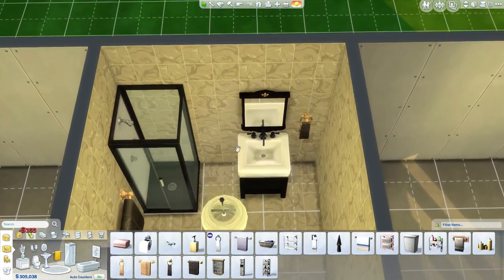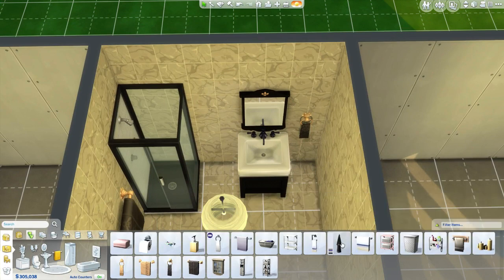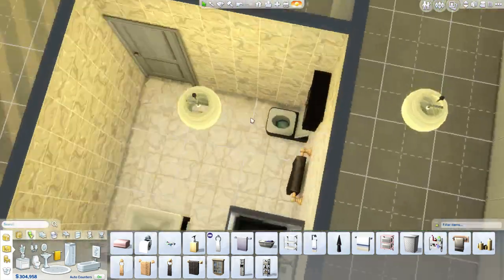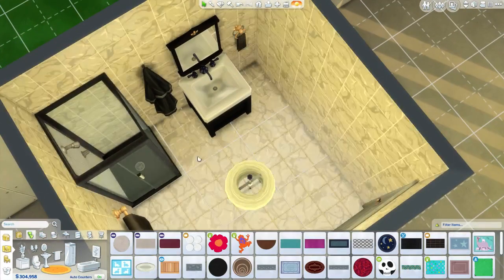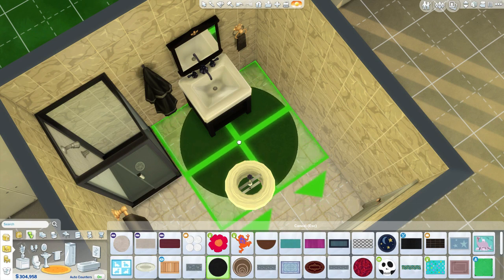What else could we put in here? I think the door opens here, so we could probably squeeze some type of robe right here - just right when you get out of the shower, maybe you want to grab that robe and walk around with it on. Let's get some type of small rug. Bathroom game is on point right now!